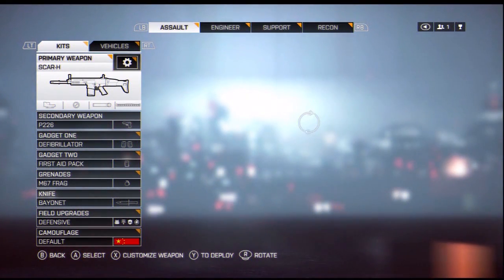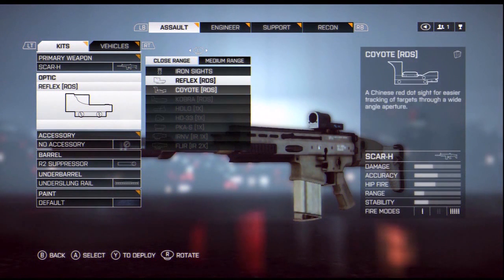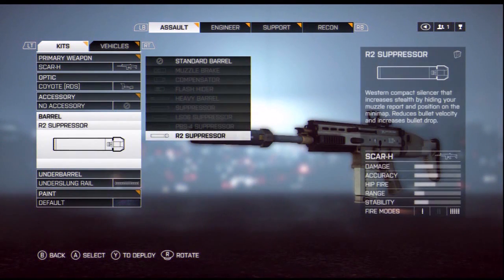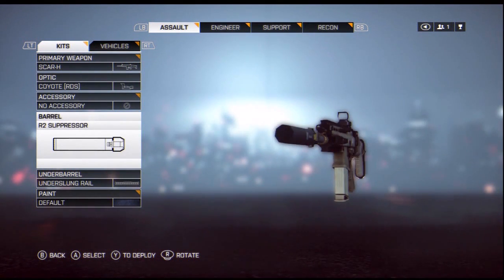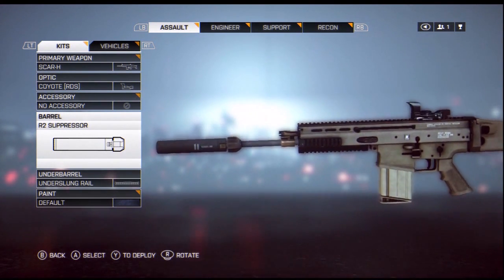Attachments unlocked through Battle Packs can then be applied to your weapons. For instance, this SCAR-H can now be fitted with the Coyote Red Dot Sight and R2 Suppressor. These two particular attachments are only available through Battle Packs and are not part of the weapon's standard progression.